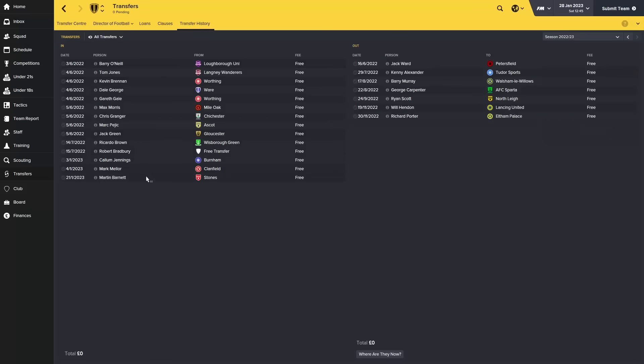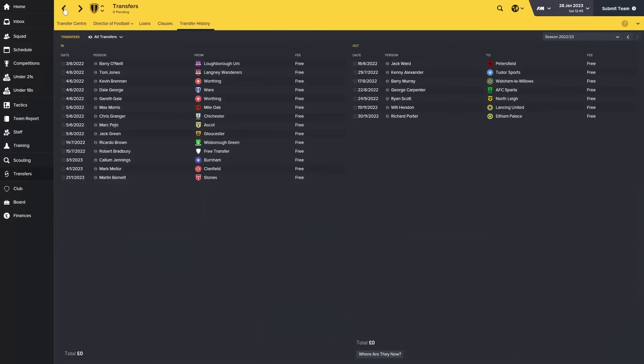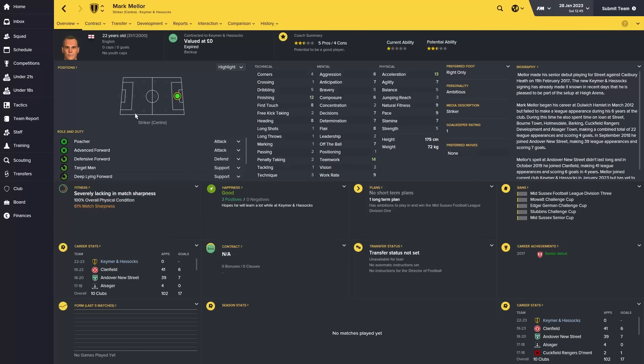We've got in quite a few - well, I say quite a few, we've got three new players. Have we got three new players in since Bradbury was our last one? So Callum Jennings is a central striker. He is currently a two star current ability. It's really just backup because we had a lot of problems with strikers getting injured and we really only had one striker left, so I needed more strikers. Callum Jennings came in, Mark Mellor also came in as well.